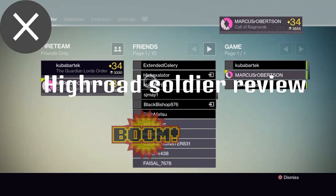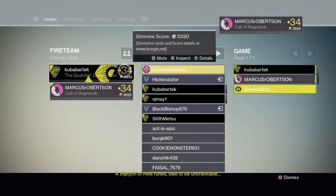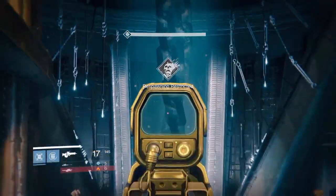Yo guys, it's Marcus from Forbesquad here and today I'm doing a legendary scout rifle review. The scout rifle in question is the High Road Soldier. This gun can be obtained by completing Vanguard Dragon strikes. It's a random loot drop so if you're like me it could take a very long time to get it.